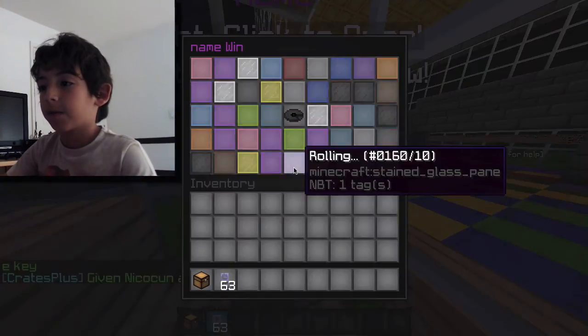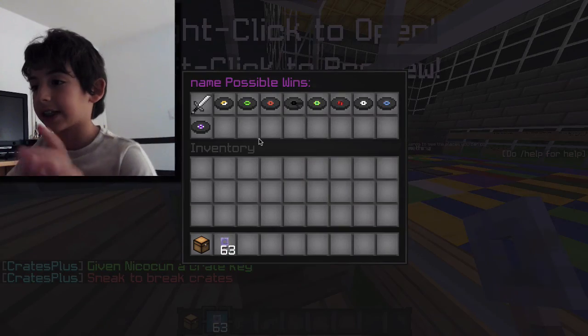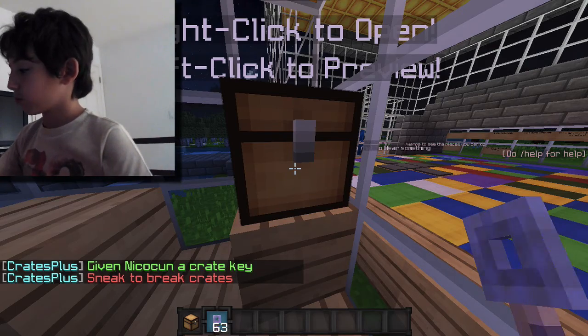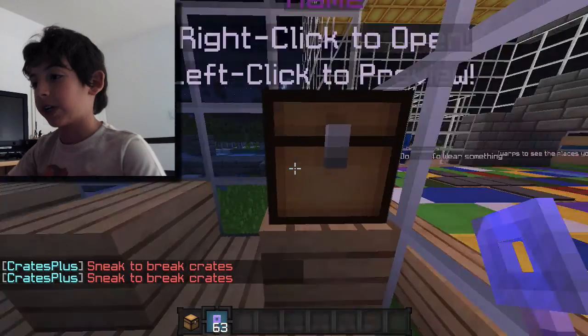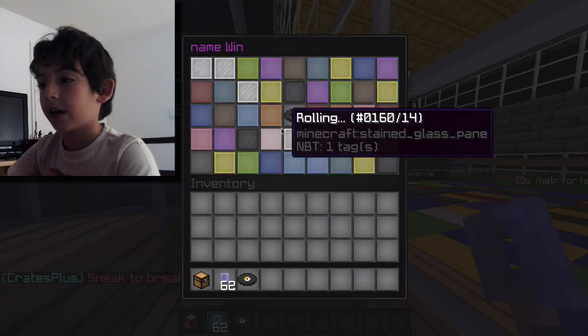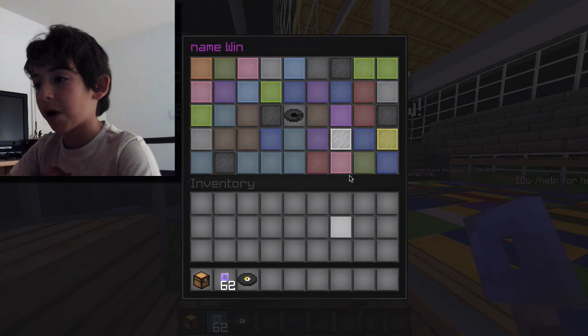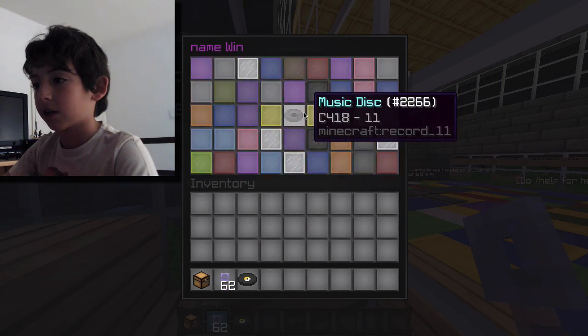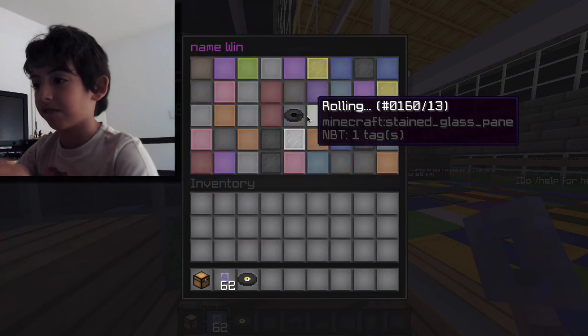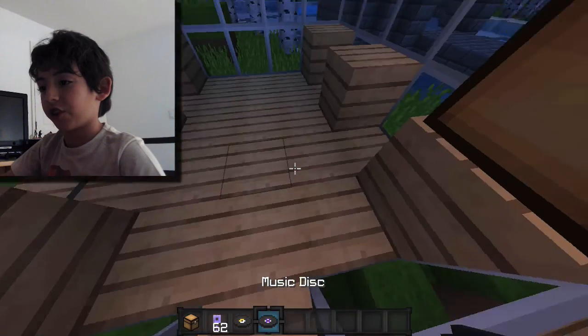You left-click it all you like, and right-click it to see what you can win. Left-click it to find what you win. It matters how much stuff you have — if you have less stuff it will go slower.